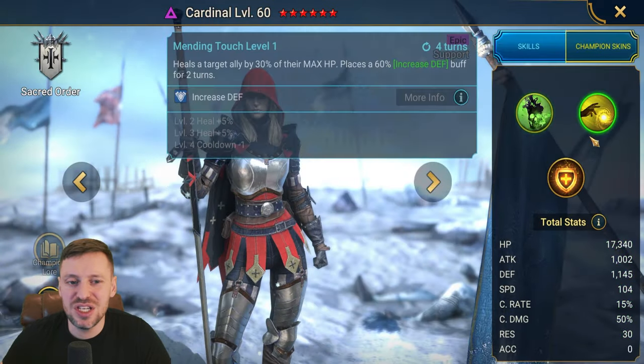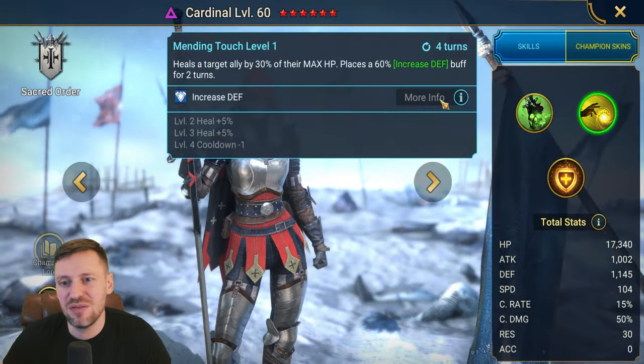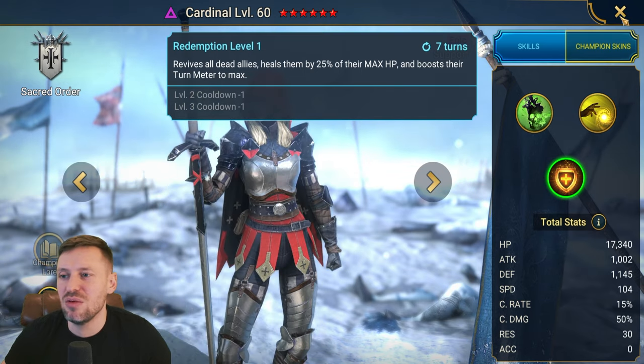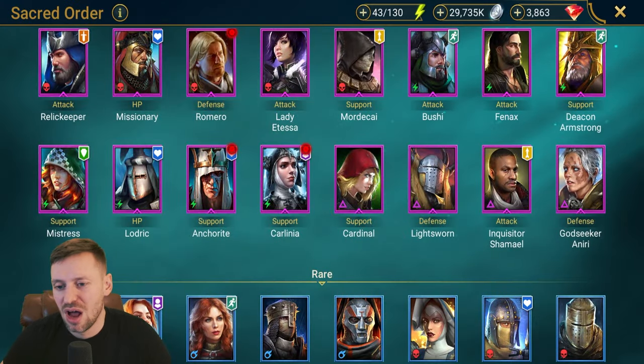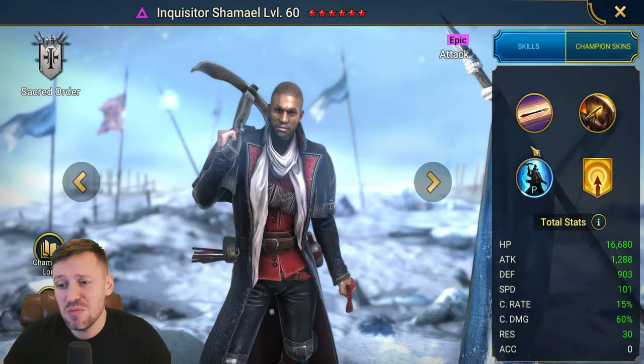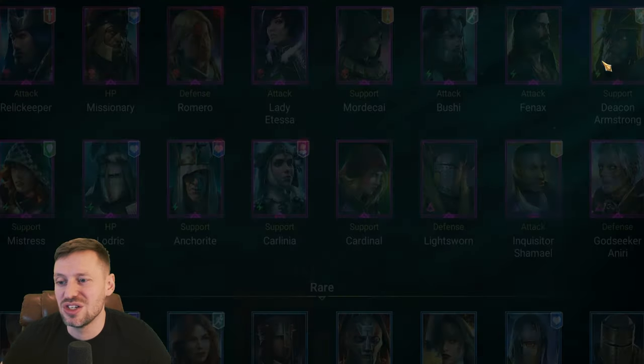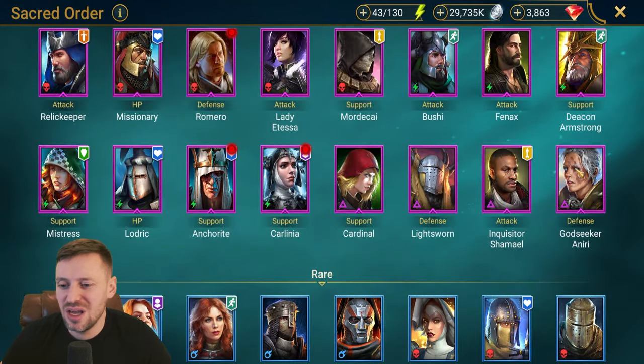Cardinal — I don't think she's going to be great here. She does have a decent heal on A2 and one of the best revives in the game, but I don't really want to be relying on that. Chamuel could be a good option — great turn meter booster, can do decent damage. I'm a fan of him.